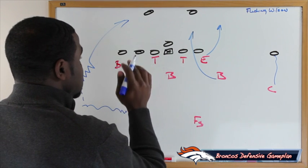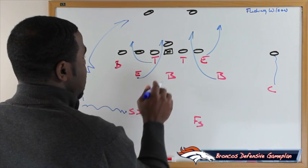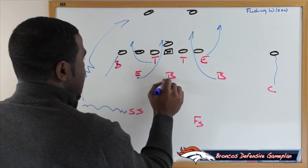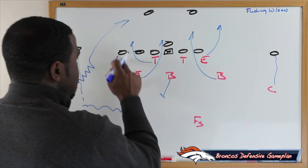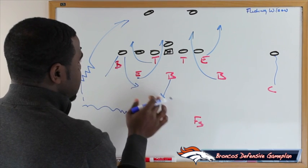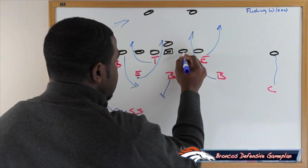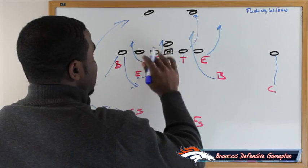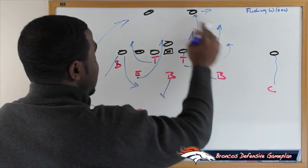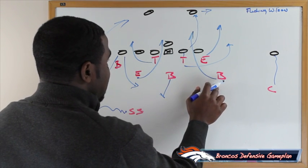We're running a twist with the end and the tackle — the tackle goes first, the end shoots down at the gap. We have the backer and strong side backer get a bump, drop in coverage, and banjo the tight end — playing him inside out with the middle backer and strong side backer. The defensive tackle gets a good push on the guard and also spies the near back. If the back goes out, it's his job to get outside and take the back, replacing the rush responsibility with the weak side backer.